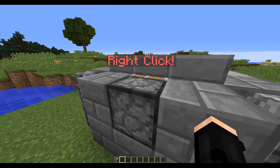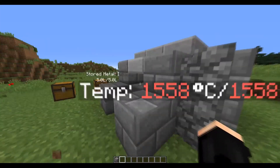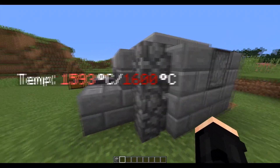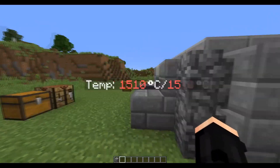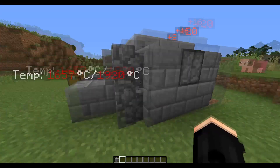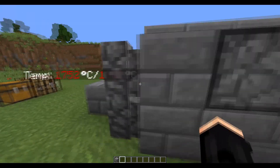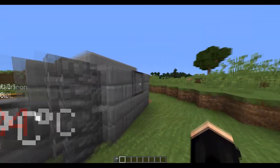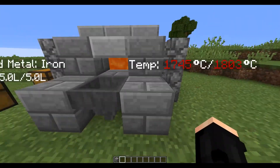Going around the forge, there's a bellows. If you right-click it, it pops out a value of 20. Over here you can see the temperature of the forge — every time you right-click, the temperature on the right is the max temperature and increases. The temperature on the left is the current temperature, which increases if the max is higher than it. You want to always keep an eye on it, making sure it's a high enough temperature to melt your metal.